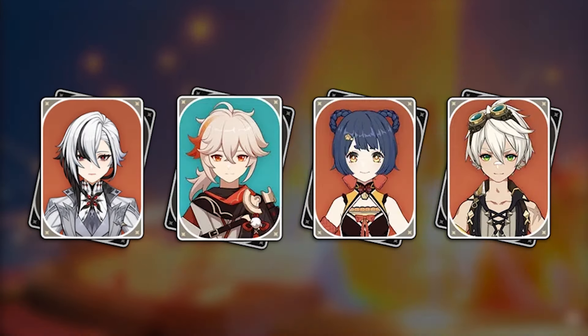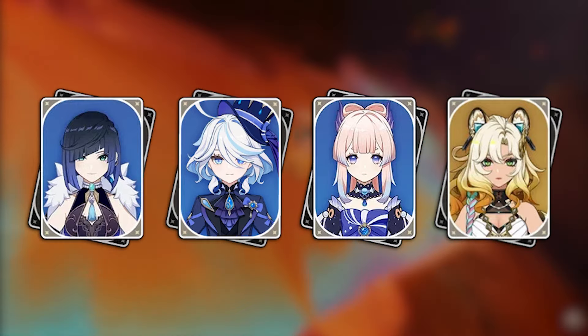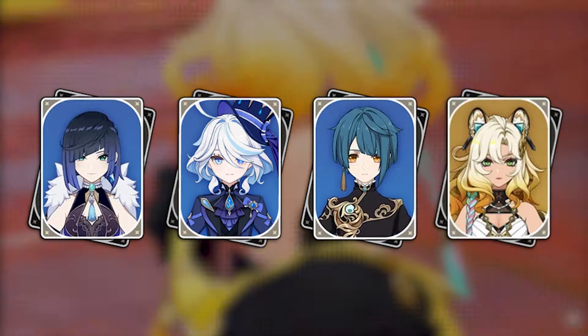Shalonen works as a replacement for Kazuha too. In a mono Pyro team of Arlecchino, Kazuha, Xiangling and Bennett you can swap Kazuha out easily. In a mono Hydro team of Yelan, Furina, Kazuha and Kokomi you could swap Kazuha out for Shalonen, and because she heals the team you could also swap out Kokomi for Xingqiu.